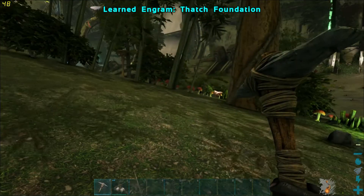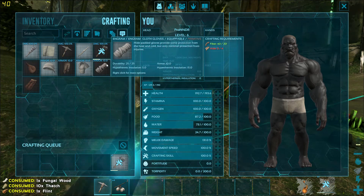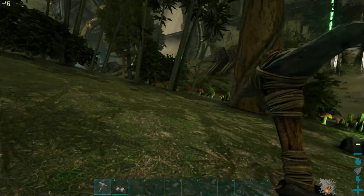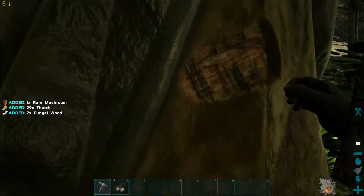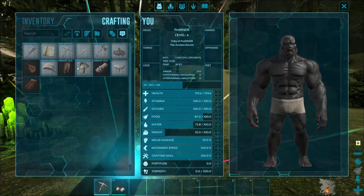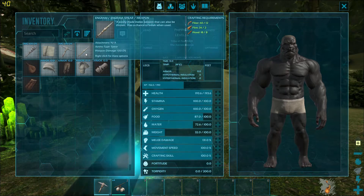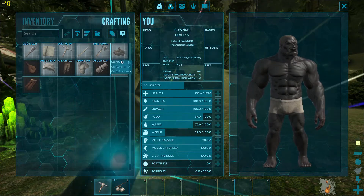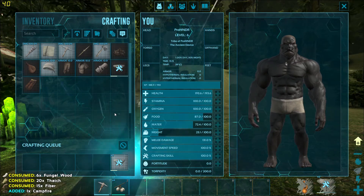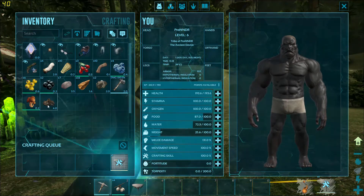I'll need a foundation at some point, so let me use some engram points for that. Pickaxes can actually gather thatch better than axes can — I don't know why — but axes collect more wood. So pickaxes collect more thatch. Let's see what we've got going on; I'm crafting some foundations and got my campfire ready.